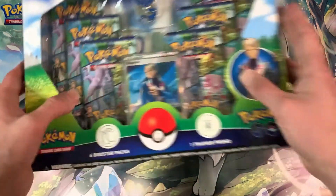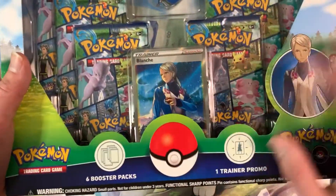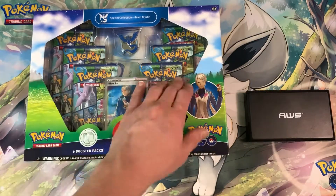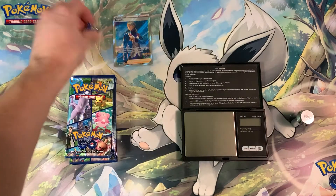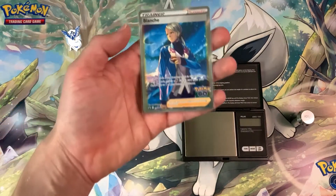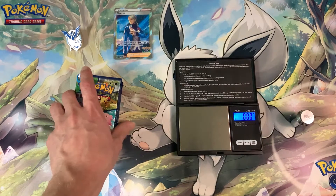You can see that this promo card is nicely centered, which I specifically looked out for — the borders are pretty even. This comes with the promo card, the pin, and six booster packs. Inside we have the Team Mystic pin, the promo card featuring Blanche the leader of Team Mystic in Pokémon GO, and six booster packs.